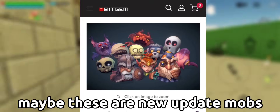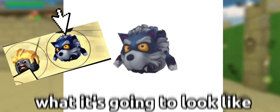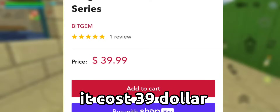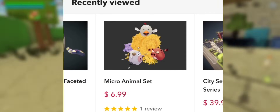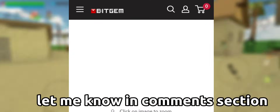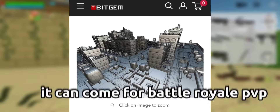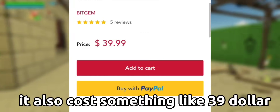Maybe these are new update mobs. Here's the skin which you saw in thumbnail. As you can see, here's what it's going to look like. And this is not a free model — it costs $39. And here's some another amazing model. Check this out, this is like a new map. What do you think about it? Let me know in the comments section. This map is too big — it can come for Battle Royale PvP. It also costs something like $39.